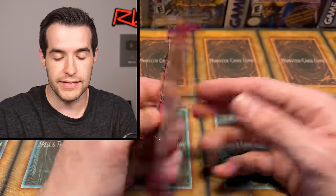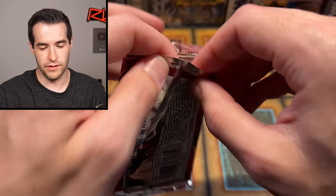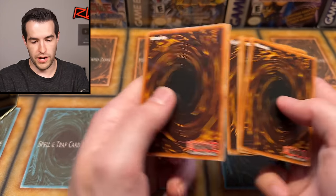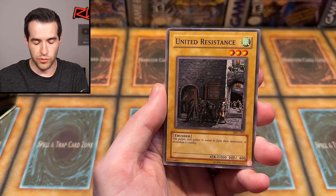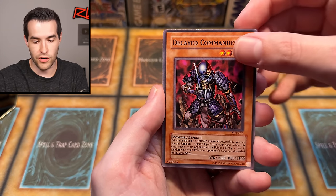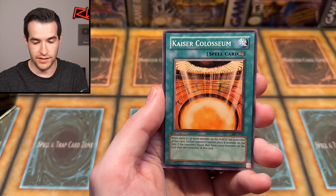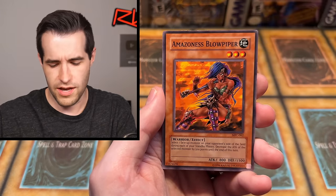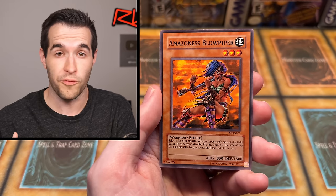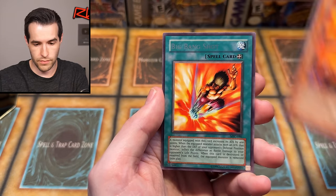Final pack — Magician's Force, original print, 2003, in a 2004 tin. That one opened really easily; maybe there's something crimped in here. We have Pineapple Blast, United Resistance, My Body is a Shield — great Edison card — Miracle Restoring, Decayed Commander, Zombie Man, Cliff the Trapper River — actually a goat side deck card — Kaiser Colosseum, a very bad card you do not want to play, Amazon's Blow Piper, and finally Big Bang Shot.